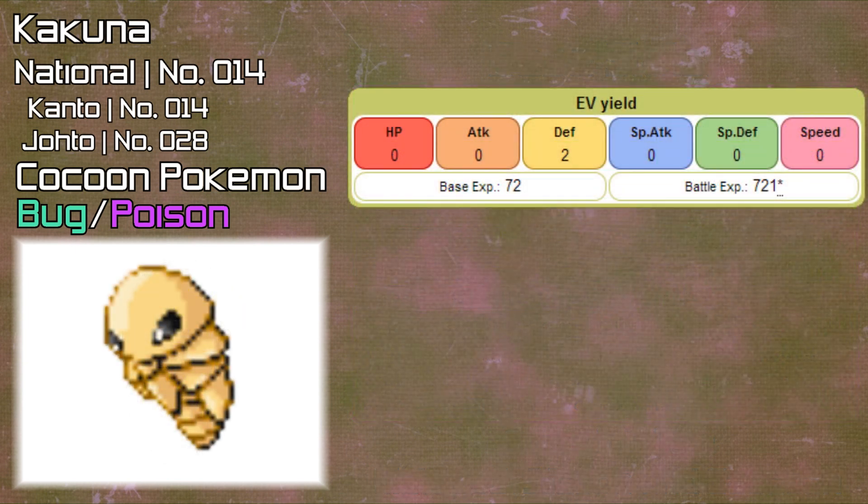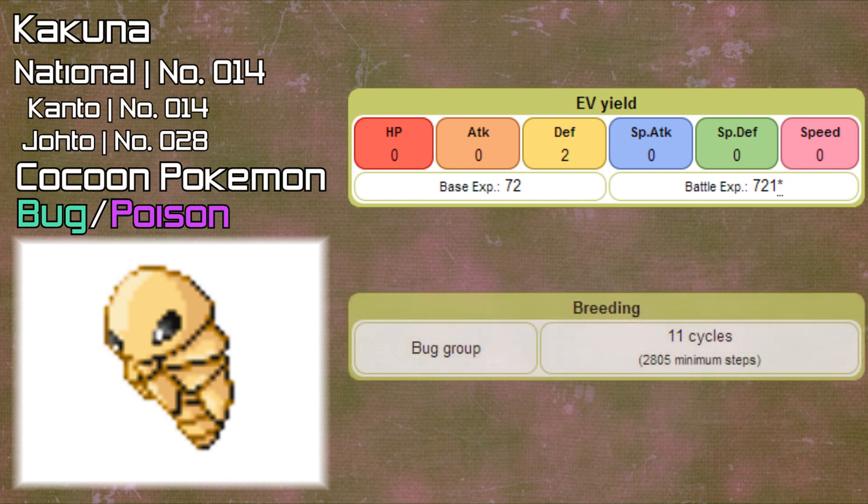Defeating a Kakuna in battle will yield two Defense EV points, going along with the fact that it's a defensive Pokémon. Breeding-wise, it's in the Bug breeding group, and it takes a minimum of 2,805 steps to hatch an egg.